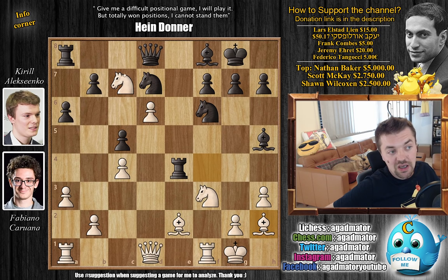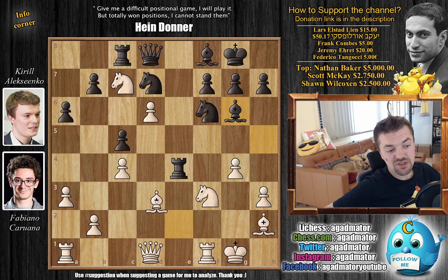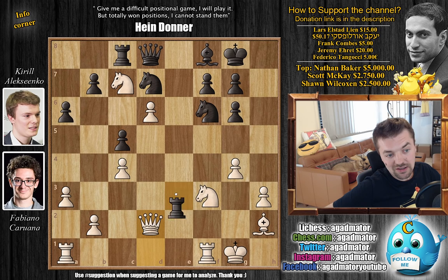Fabi postpones the rook capture and keeps the pressure with bishop to h2. Rook to c8 — Alexenko gets his rook to safety — and now g4. It's a deadly dare for Alexenko to face. For example, if you just move the bishop to g6, the problem is bishop to d3 and your rook doesn't have many squares — this square taken by the knight, this by the pawn. You could try rook e3, but then bishop captures, captures, and queen d2 forces the rook back; after rook to e4, g5, and it's really hard to keep control of everything.